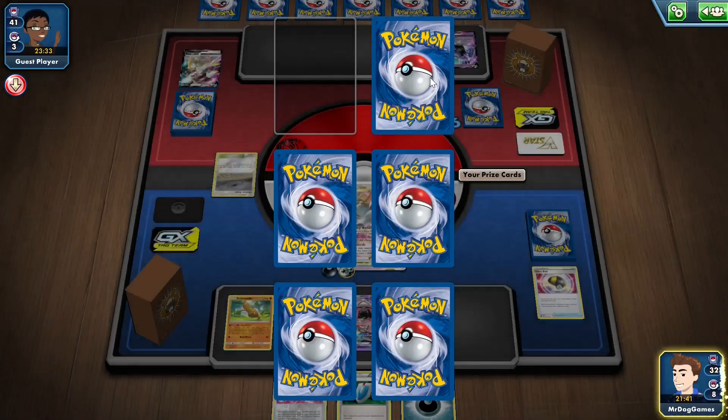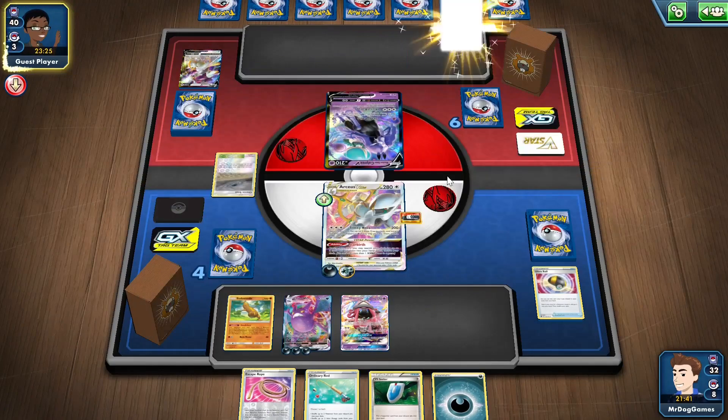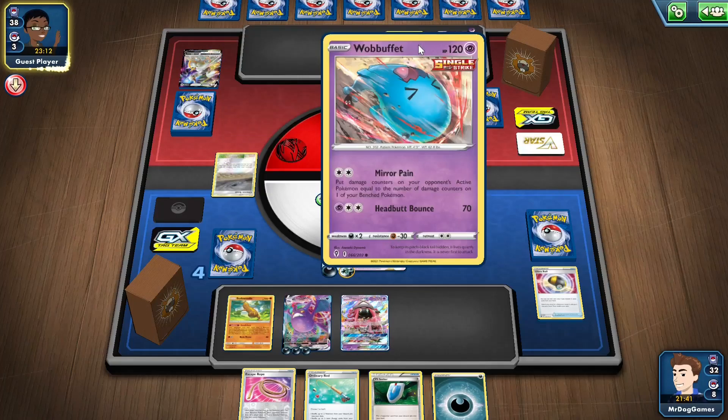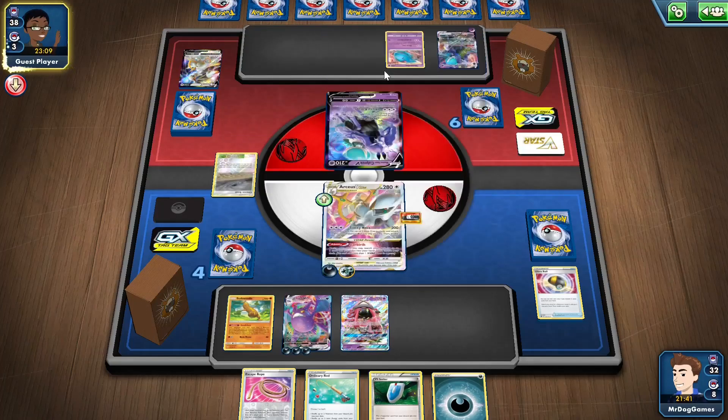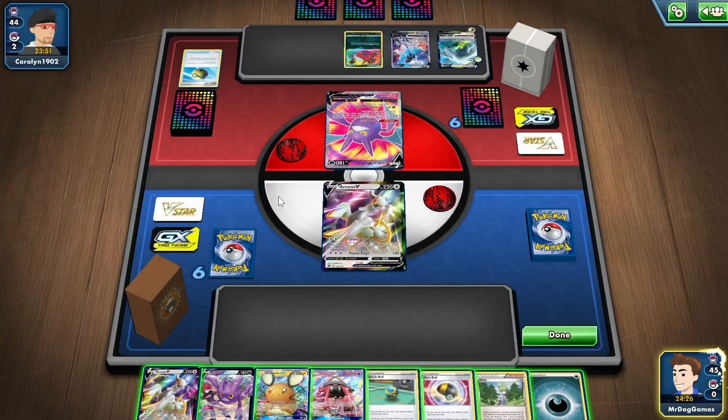Escape Rope — that could be pretty good. So there's a Shadow Rider with no Energies in play, so not going to be doing very much damage whatsoever. Wobbuffet — it's the wrong Wobbuffet though; not the one that shuts off abilities, it's the Single Strike one. We pretty much had the win anyway. GGs.